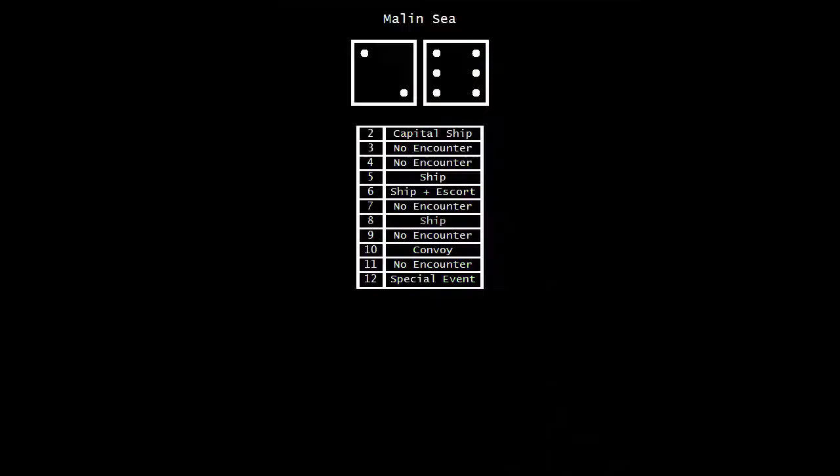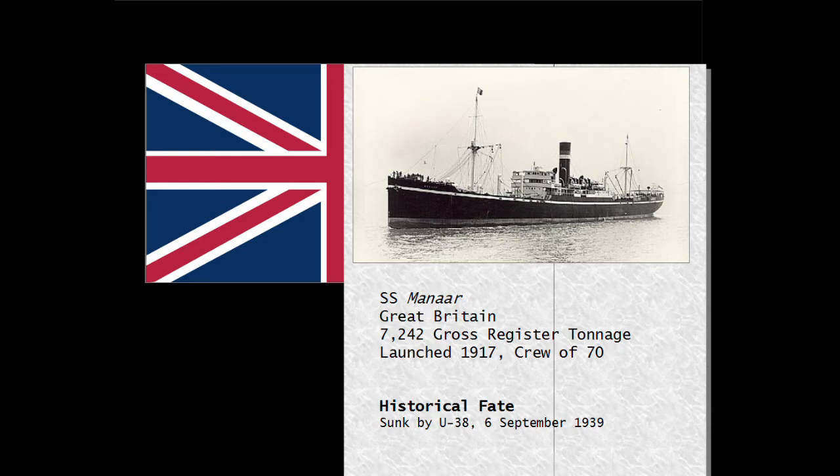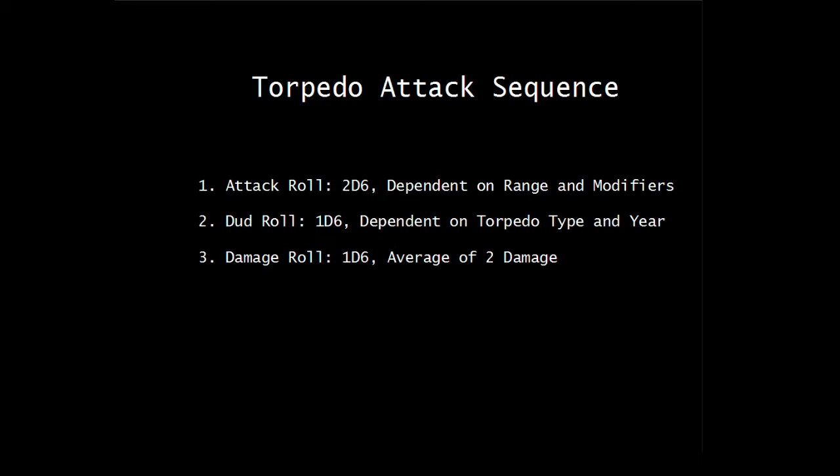A lone, unescorted freighter — the SS Menar, a ship capable of delivering 7,200 tons of supplies to the British. With no escort, this is essentially a firing exercise. Even so, we need to head back to Germany soon, so we might as well fire everything we have at her. Each torpedo has one roll to hit, a second roll to see if it was a dud, and finally a damage roll.